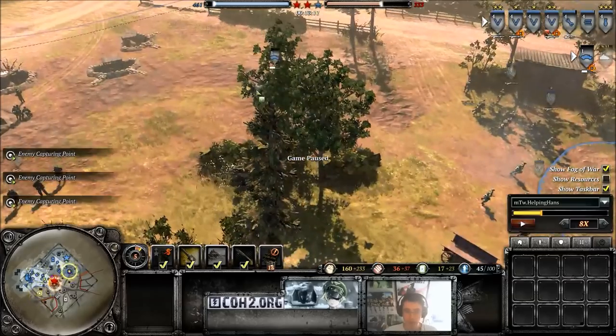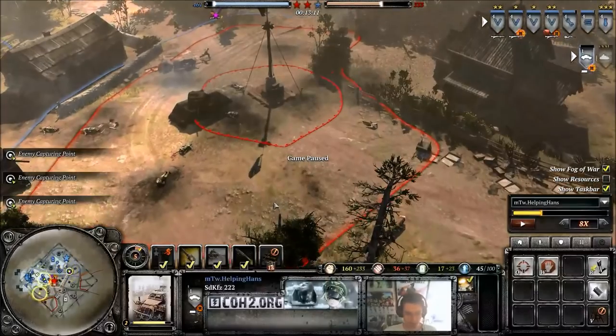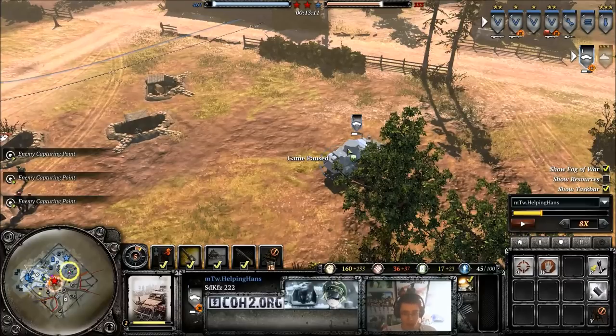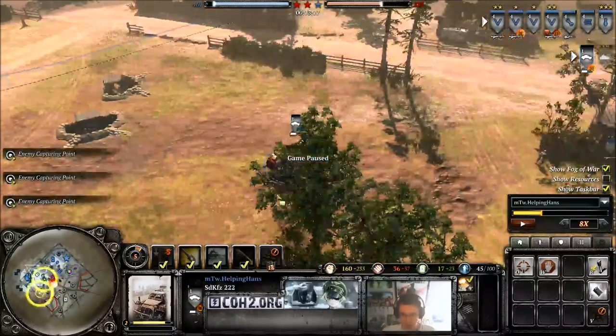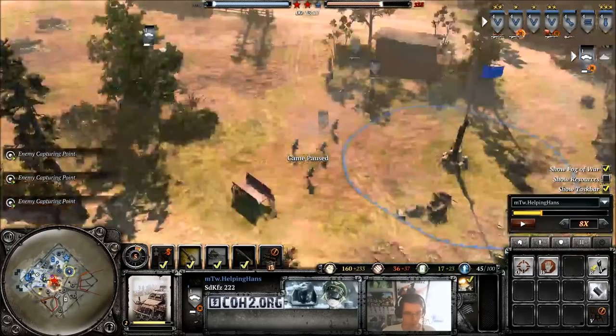I now know that he's got an AT gun out, because it took a shot at my armoured car. Even though I don't think I saw it, I know by how much damage it quickly took that it has to be an AT gun. By the noise you can tell — even if you don't see it, you can just tell by listening and by how much damage your units have taken what enemy units are on the field.